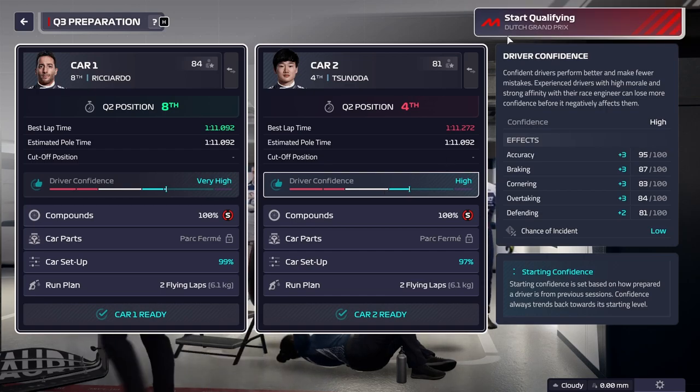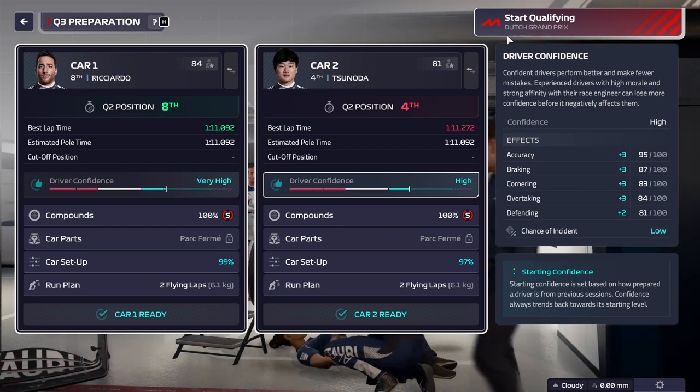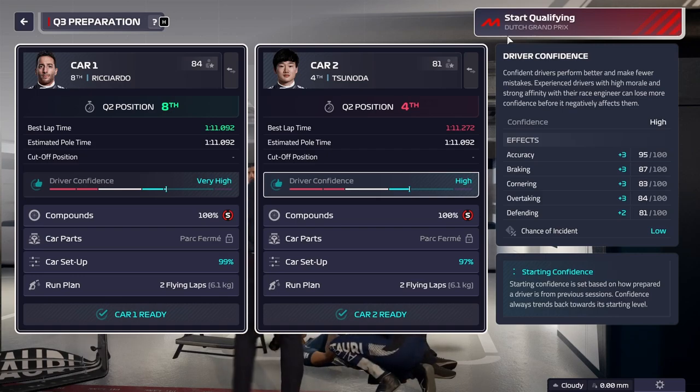Now, unfortunately for this one we are going to have rain, but the Dutch qualifying is one of the places where this effect is most pronounced. We can actually gain about six tenths from the first run to the second run. So let's fire this up and see how it works.